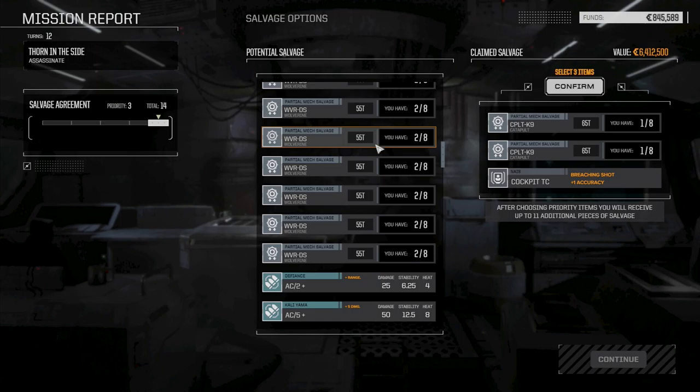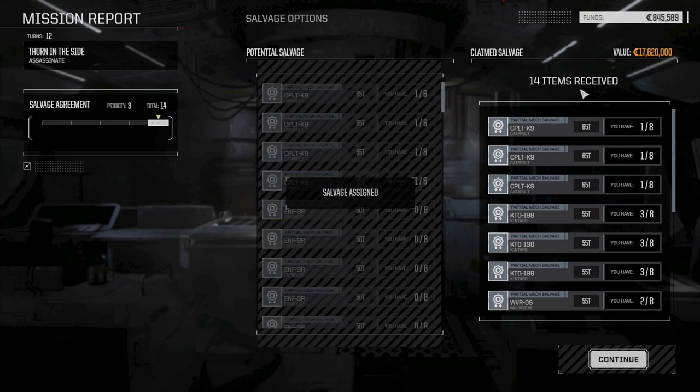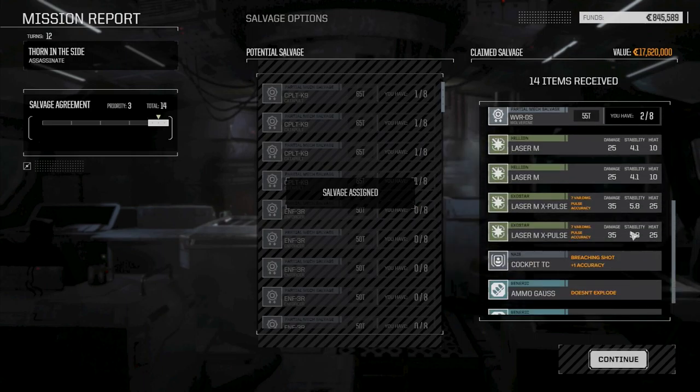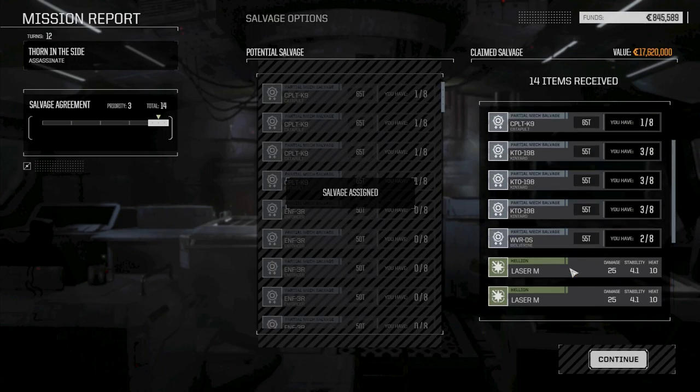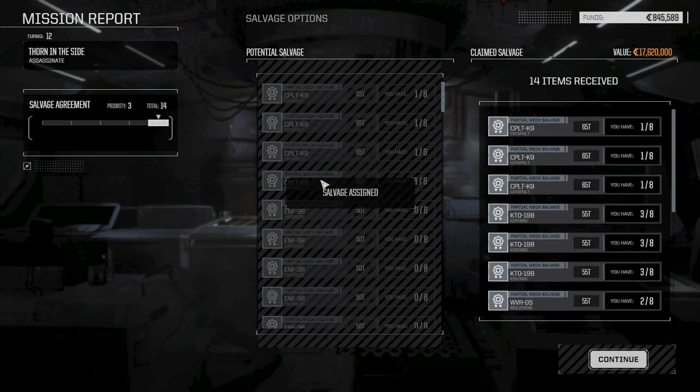We can take three Catapult parts, three Kantaro parts and a Wolverine part — excellent salvage. Two X-Pulses which I don't think we'll use — don't like the heat for the damage output. Overall that was a good mission and we got the pirate leader. Now we have both the leader and his second-in-command, so we can hopefully get information on the pirate jump points — we'll ransom them back to the pirate group.